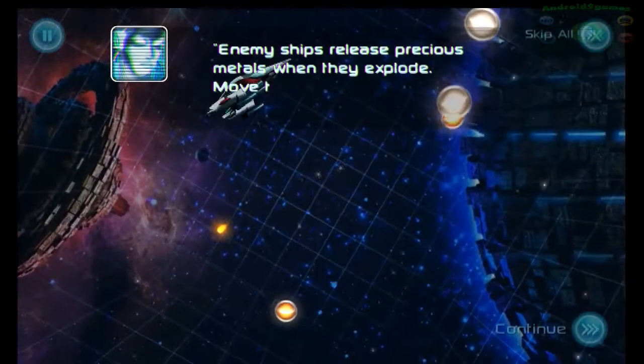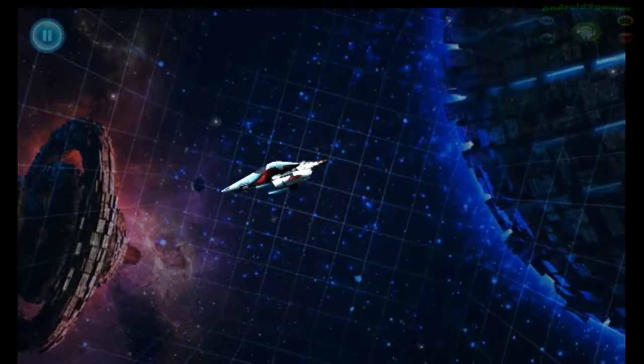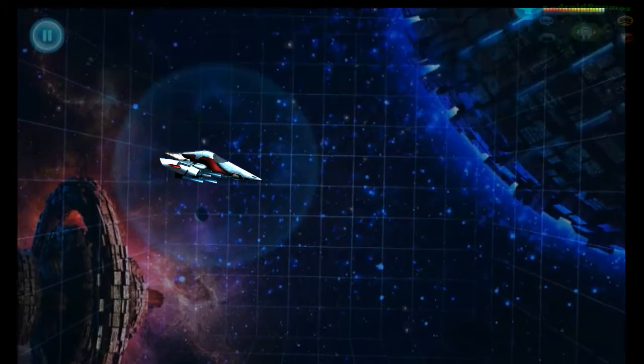Enemy ships release precious metals when they explode — move the ship close enough to collect them. HUD online. The bar to the top right.